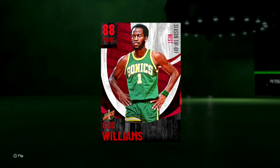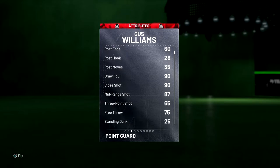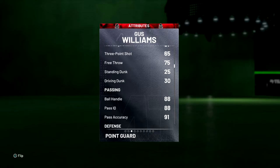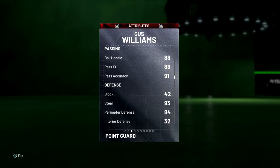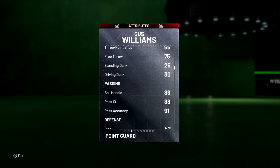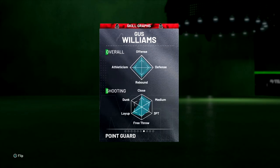Alright guys, so that was the gameplay of Gus Williams. I do think once this game is fixed and the whole shooting is fixed, this card is actually really good. But at the moment all the cards feel the same — you can't do anything except dunk, and this card can't dunk right now. I do think after the patch and after they fix shooting, he'll actually be a good card. If you guys enjoyed the video, please drop a like and subscribe. See you guys later, take care.